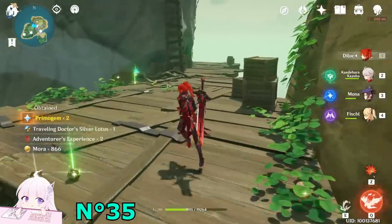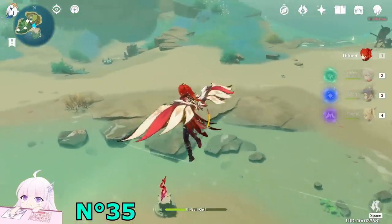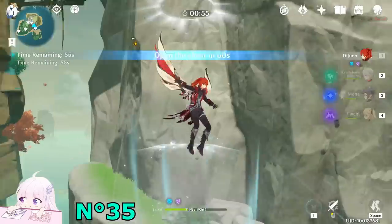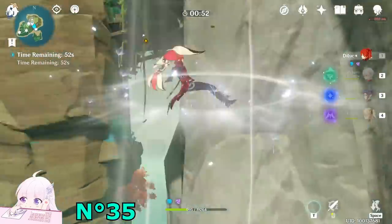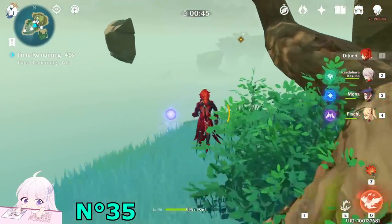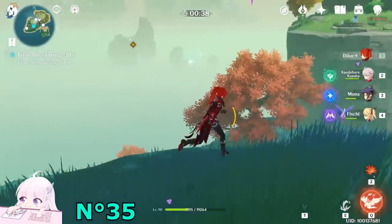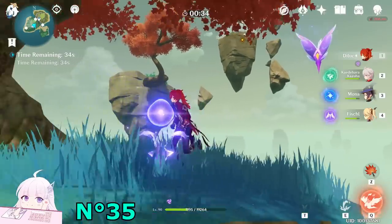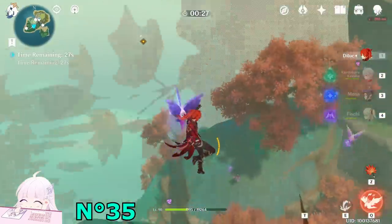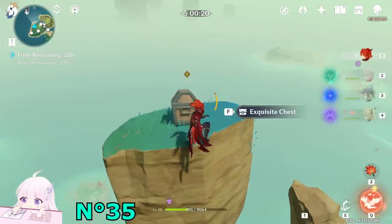Watch toward the northeast direction, drop down from here. You will see a time-limited challenge. Just start it and start to follow this thingy. Fly here, reach the most top side. From here take it again. Touch these seelies. Keep going — okay, now it's fine. Go to the top side and get this exquisite chest.